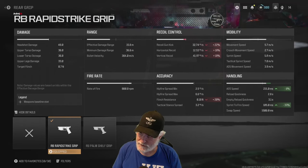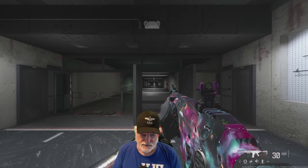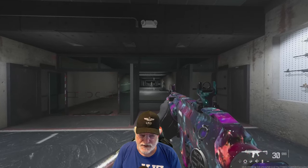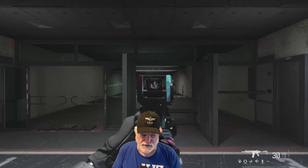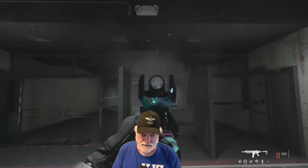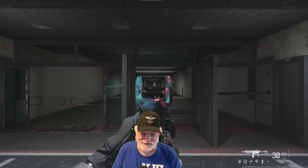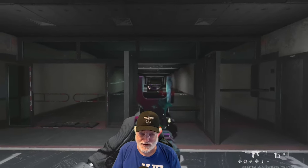Let's have a look at the recoil. First, hip fire with no control — you can see it barely goes up and moves off a bit to the right of target. Now with ADS and no recoil control, it goes straight up for most of the 30-round magazine and then veers off slightly to the right. Now let's test controlling the recoil — you can see it just shoots straight as an arrow.